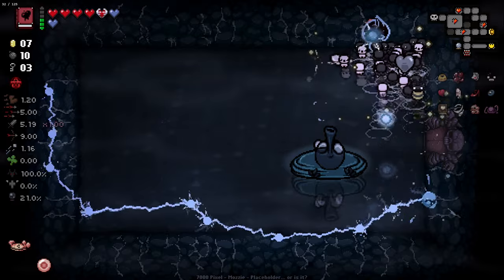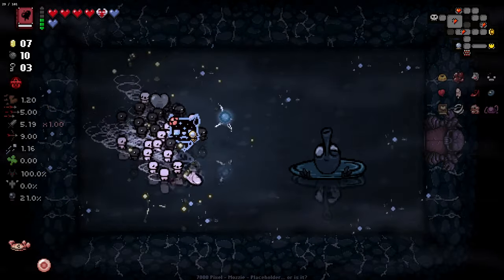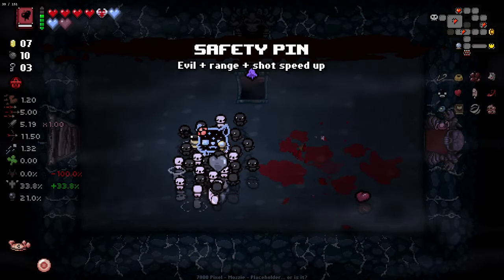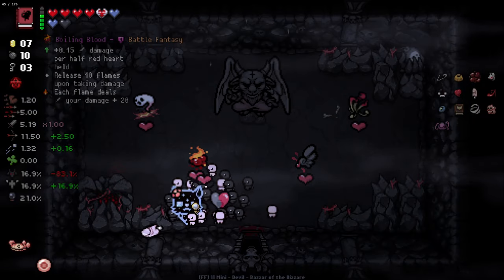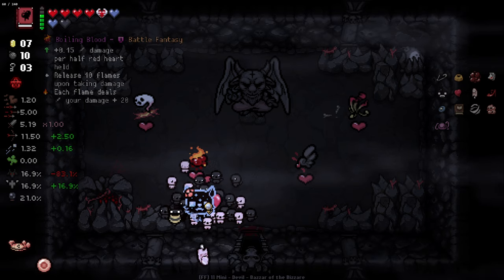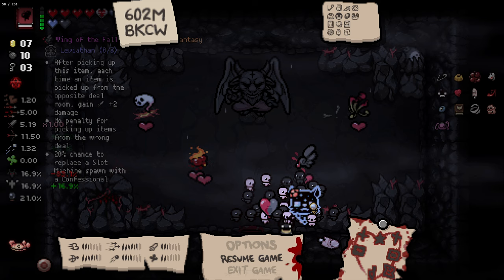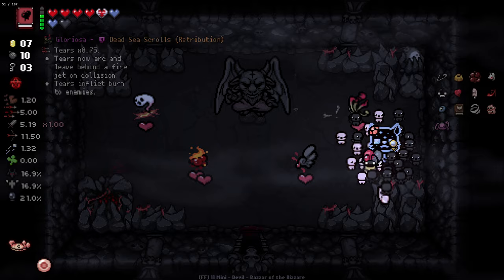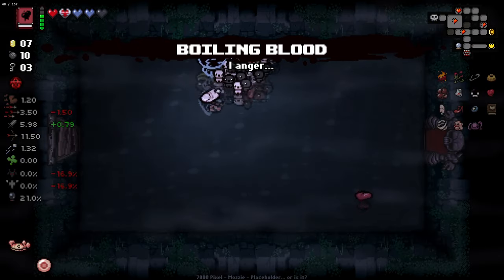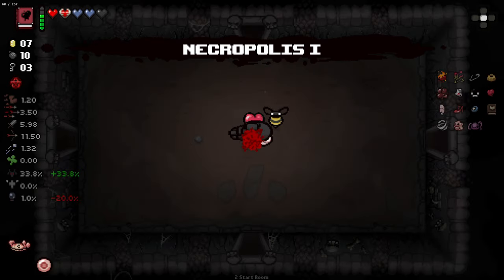Got to just line the wall here so the electricity doesn't bother us. We did get a devil deal here which I'll definitely check out. Are we going to get another floor with a billion curses? Looking at the items: damage pair - half red heart held release 10 fires on taking damage, that's pretty good. Tears now arc and leave behind fire jets on collision. That seems hilariously bad for us so I'm going to take it. If all of these adopt that - I'm pretty sure they can do damage to us so it's going to be bad, which is why I took the boiling veins as well.